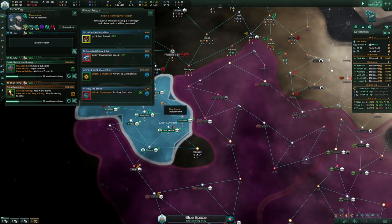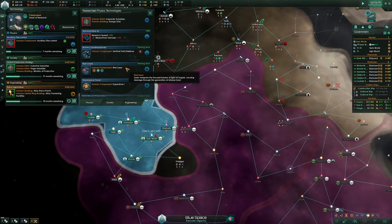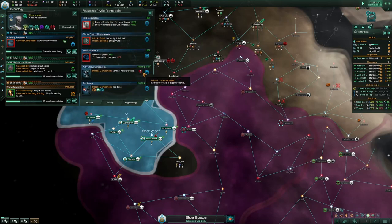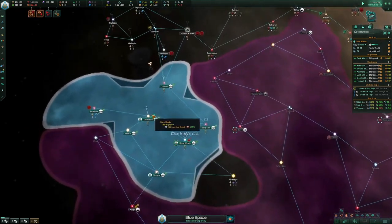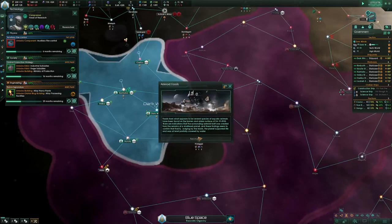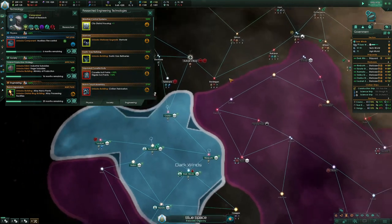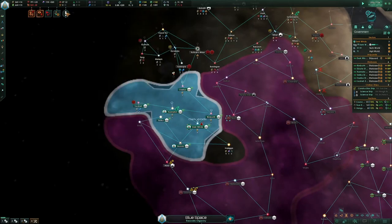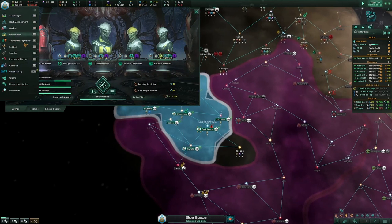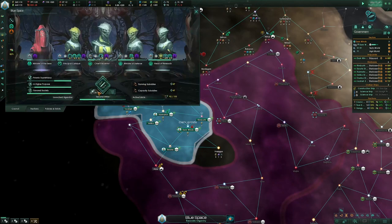I actually realized I haven't been researching disruptors. If I had blue lasers I would have taken it but I kind of forgot about that. Usually getting disruptors is really easy — it's not that much of a problem. I might use console commands to get disruptors, but I might just build with lasers or something. It shouldn't change the DPS numbers too much.